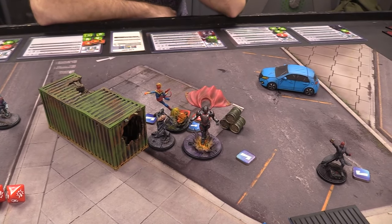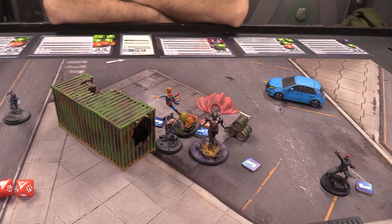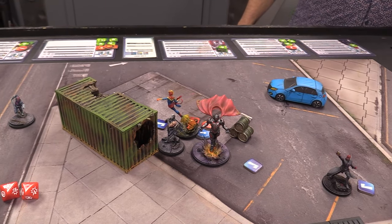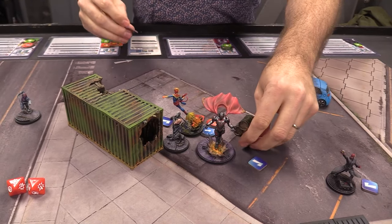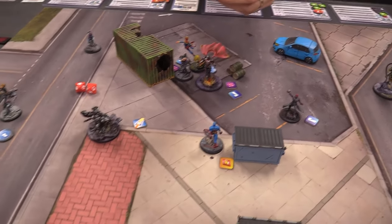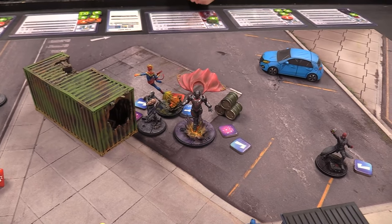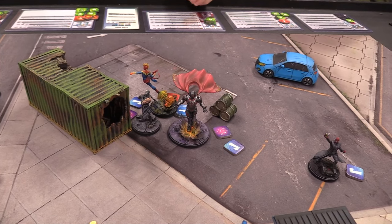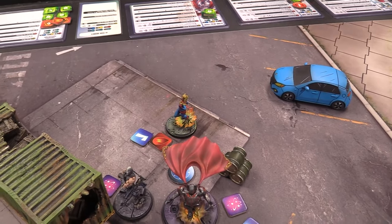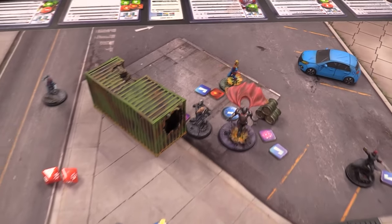Marvel is just getting warmed up — she spends her last power to pick up the objective token and sees if she gets pushed. She doesn't. Then she transforms back to regular Captain Marvel with three or less power and takes the bleed damage. That was a good activation — a character that actually did stuff.